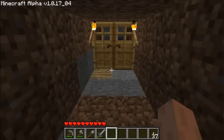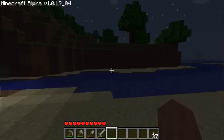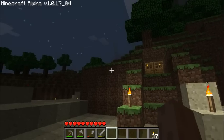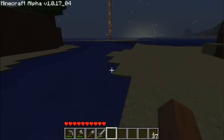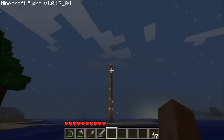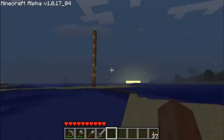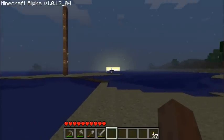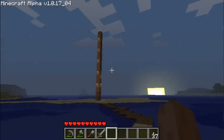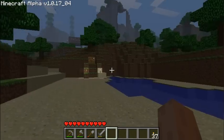Out here was originally supposed to be my greenhouse — I was going to make a huge greenhouse of cacti but I ended up doing that back in my base instead. Now it's just a nice little beach area; I don't know what I'm going to do with it. That's a spire — if you don't know what a spire is, you build with any resource from the ground up and cover it in torches so it acts as a landmark. So if I'm traveling east, I can see it and know my base is to the west.